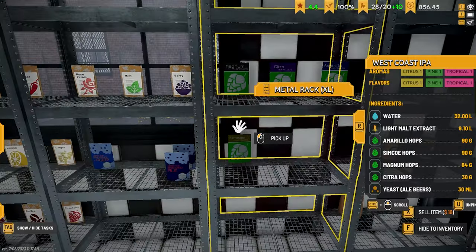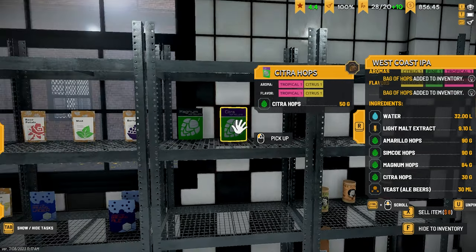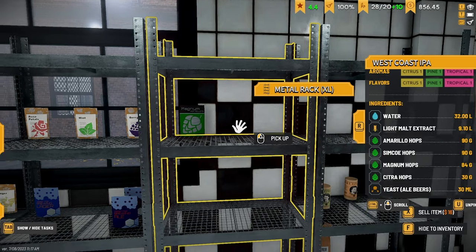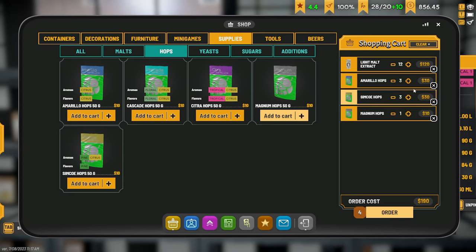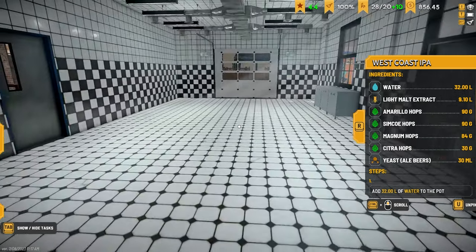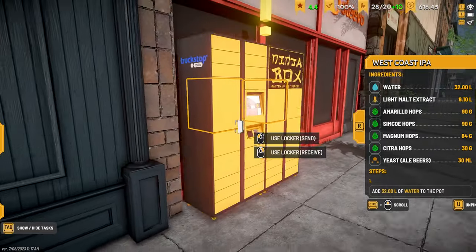It's going to be an expensive day. Amarillo hops - we need four. We've got one, so we actually need four Amarillo and four Simcoe - three of each - and Citra. There's the Simcoe, and Magnum hops. We need 40 grams of Magnum, so four Amarillo, four Simcoe - well, three Amarillo, three Simcoe - we need four Magnum, and two Citra. Yeast for ale beers - we've got enough. Let's order that for our West Coast IPA and get it going straight away.